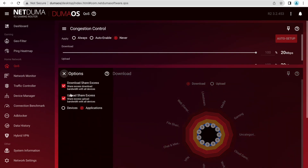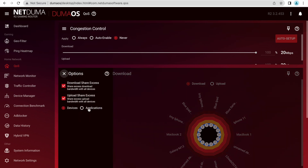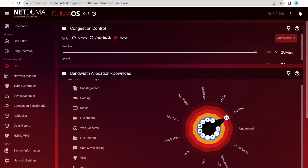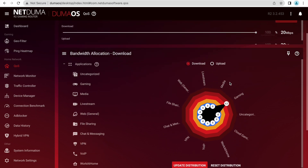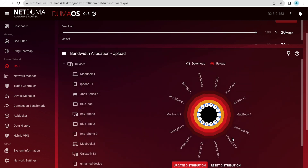Finally, we're going to take a look at bandwidth allocation. Go into the options menu and select 'By Devices' — this will show all devices connected to your network. Go into the device you're gaming on, whether it be an Xbox, PlayStation 5, or PC, and increase the amount of data allocated to your device. You can do this for both upload and download, ensuring your device gets the bandwidth it needs for a great gaming experience.